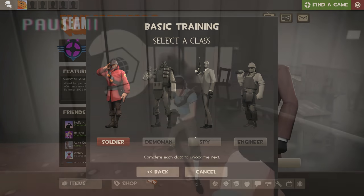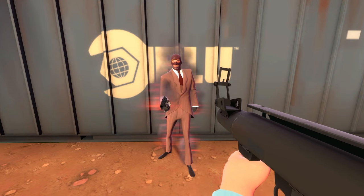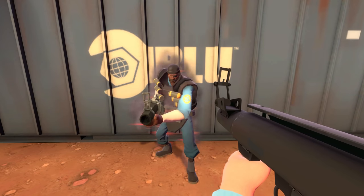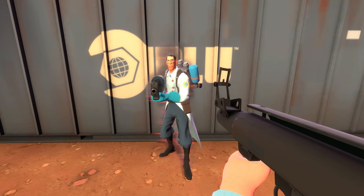Anyway, reloading your revolver while disguised will also play the reload animation for your disguise. It's a little wonky with certain weapons and classes, but as long as your disguise is holding a reloadable weapon, it typically works. To me, this is powerful.